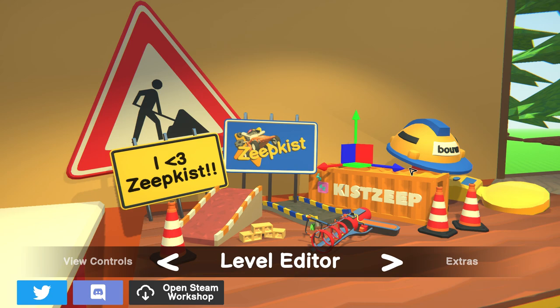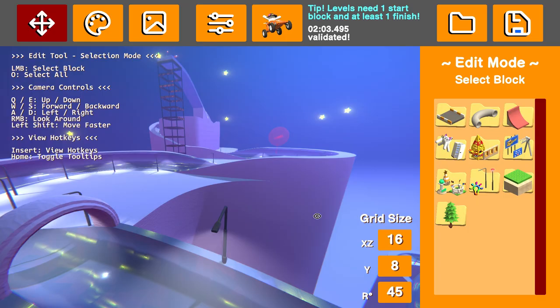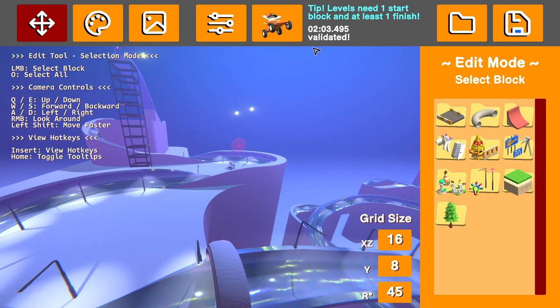What's up guys, my name is Con and we're back today with more Zapkissed. Today we're going to be checking out a bobsled level that I built in the level editor that took a long, long time. This track was made of solid ice, it's just an incredible track and it's a 2 minute long, extremely fast, high speed bobsled run.